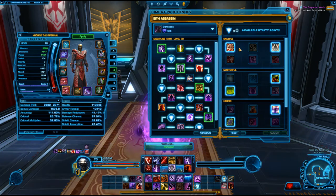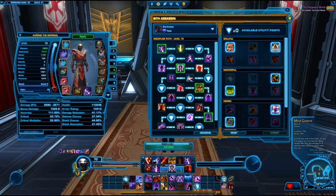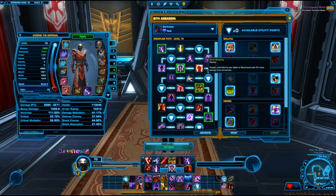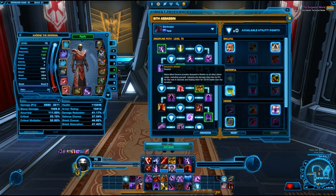Going over the utilities for an assassin tank: the first ones reduce the cooldown of Jolt, which is your interrupt — you always want to interrupt faster. Then there's Unbreakable Will for movement impairing effects, and Force Speed which lets you run really fast. That helps when you're stunned so you can still take hits and keep on ticking. Targets controlled by Spike or Electrocute take 5% more damage, and as a tank you can now use Spike without being in stealth, standing right in front of them.